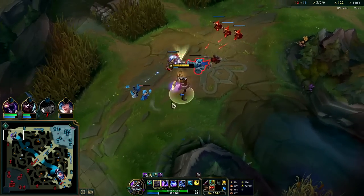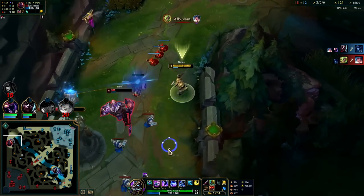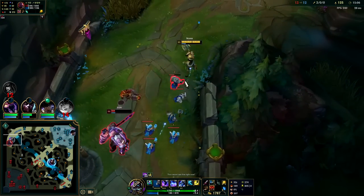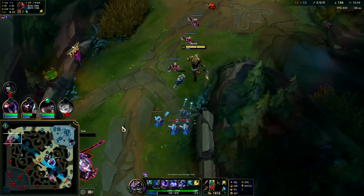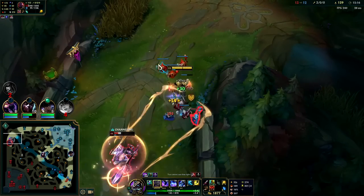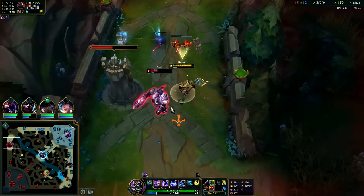Please don't let me miss cannon — nice, only missed a range creep for that. Stand off to the side. He's trying to Goredrinker me here, trying to bait me underneath the turret — didn't quite get it though. Auto and Q — we're at nearly 300 stacks now. This is where you start to stack up really fast.